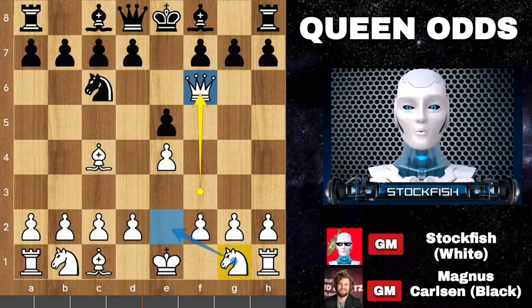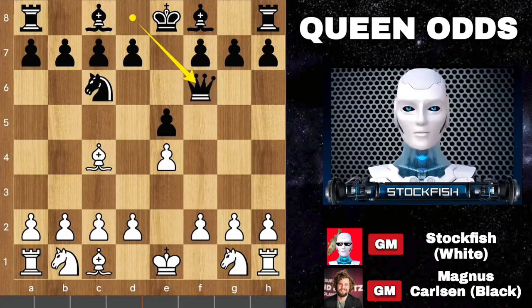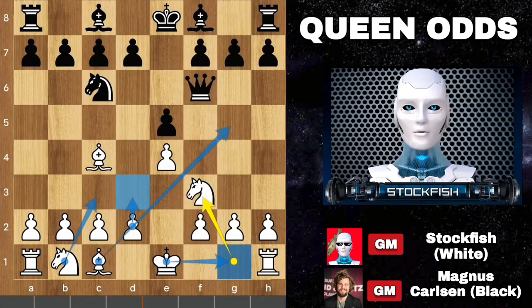Best move was knight e2. So Carlsen takes the queen. Knight comes on f3 — I just want to develop my pieces. The more I develop, the more I will get advantages.